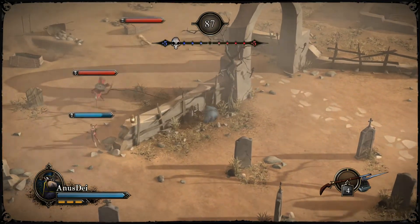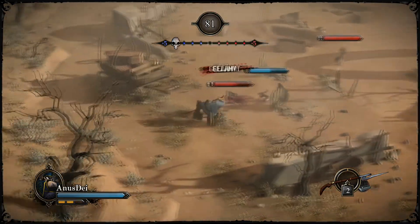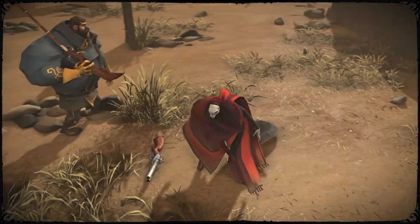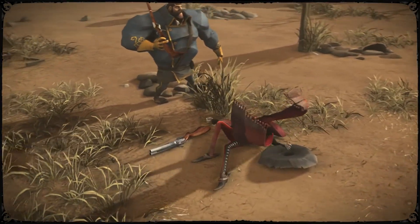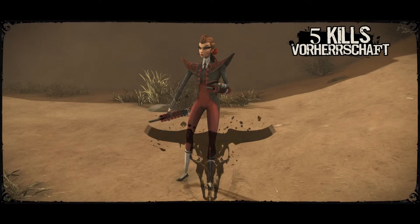Then the maps. There are four different maps — some of them are more close quarters, some of them are more ranged. So you choose the map fitting your character. As you can see in the gameplay behind, we just won that one.